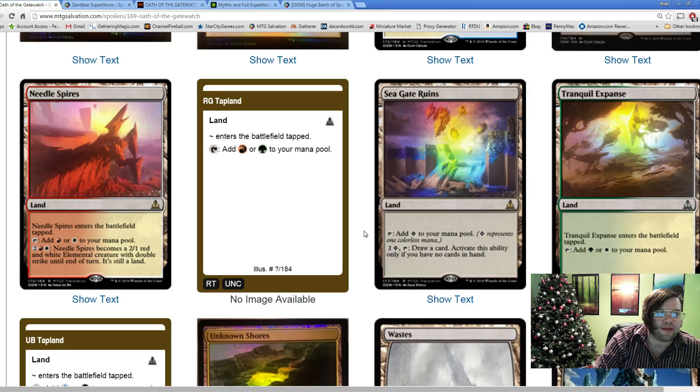Needle Spire is our red-white creature land. It taps for red or white, enters the battlefield tapped, and for two red white it becomes a 2/1 red-white elemental creature with double strike - it's still a land. Powerful, but you have to be careful. We have very powerful ramp spells right now, and they're being careful with double strike because it's on a source that's unanswerable for sorceries. It's basically a 2/1 double striker with protection from sorceries. It does seem a little expensive - I was hoping for this ability at one red-white.